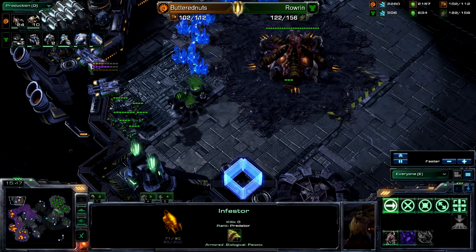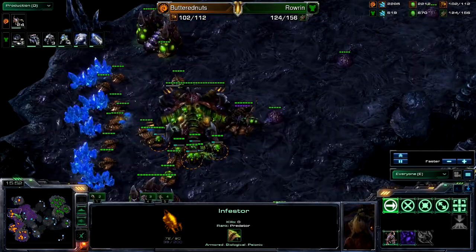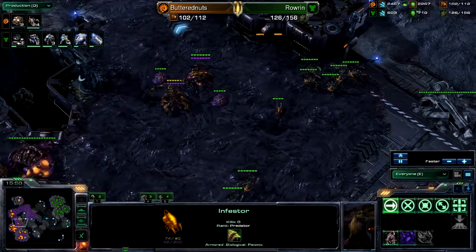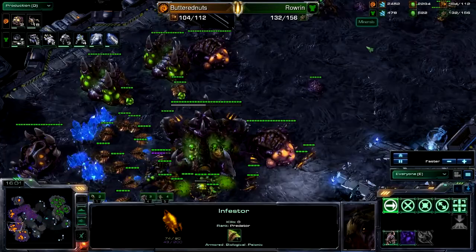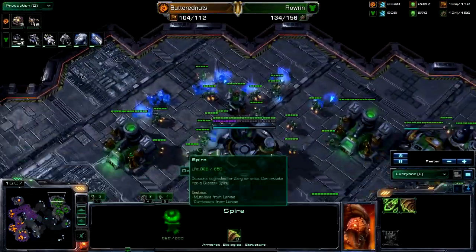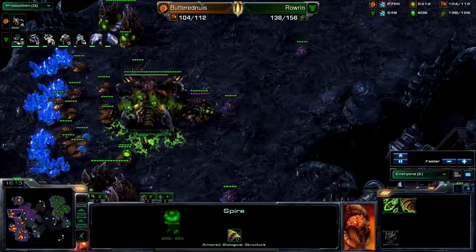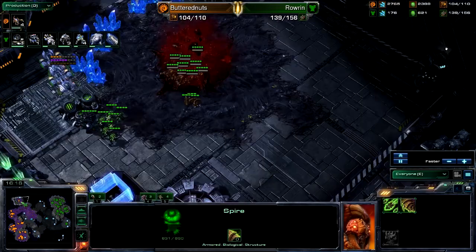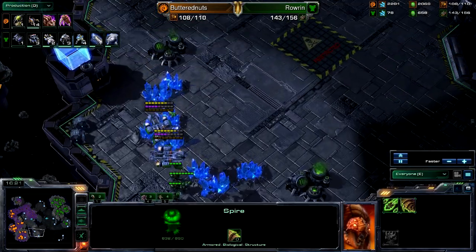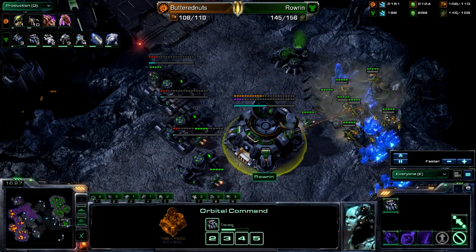It looks like he wants to push it, and this could be dangerous — you don't want to engage in a funnel like this. This is not going to work out for you. You are not going to have the advantage with this few Infestors. This funnel is just working so much against Butternuts — this Infestor is not able to get in here at all. The defense is really stellar. Butternuts could have had something going on here, but he's kind of squandered it with this botched attack. These Infestors doing some significant damage, but they risk going down as well.